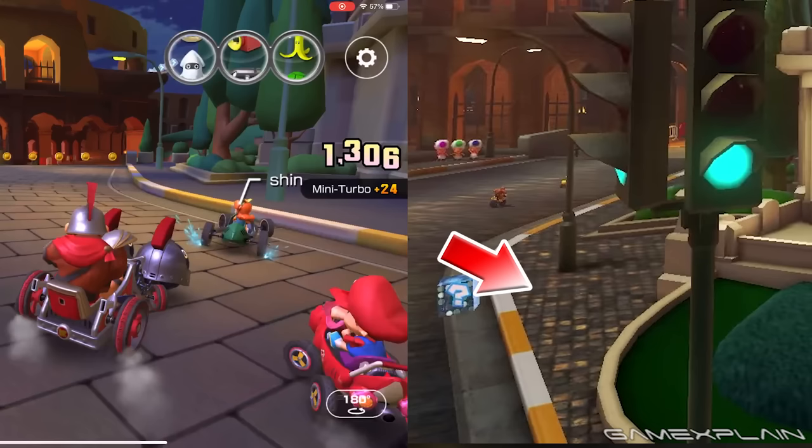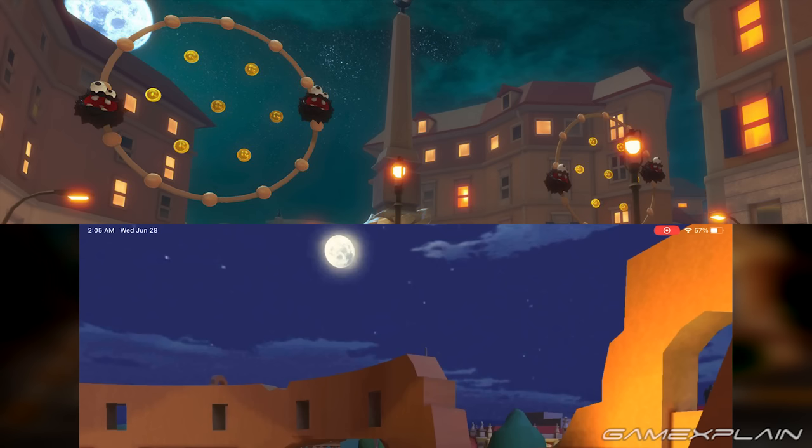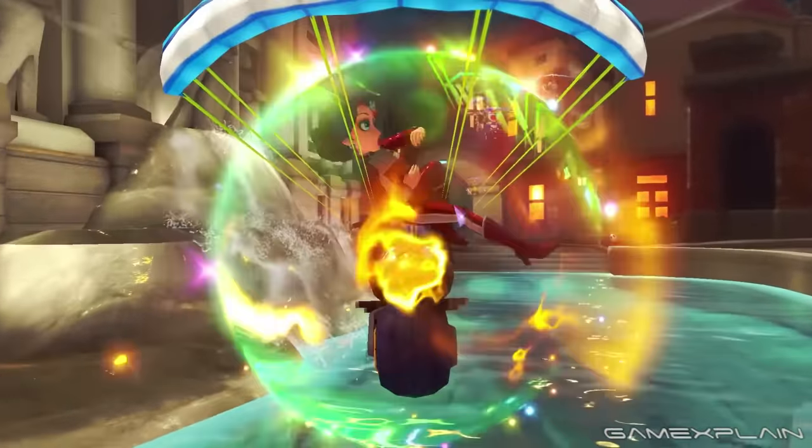Cobblestone now graces the Piazza Venezia pavement. The main streets had brick already, but it's not uniform anymore. Clouds seem different, while the moon is rotated a bit and in a different spot. The music is a clean improvement, including subtle mallet support for the counterpoint.